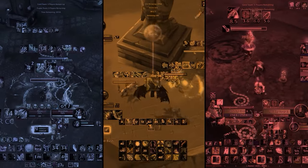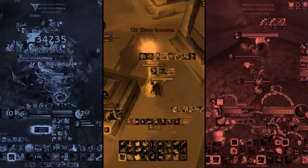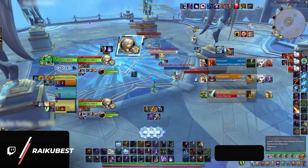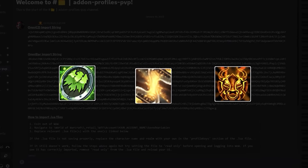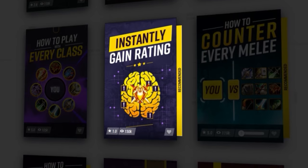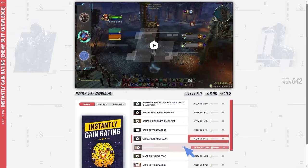Being able to instantly recognize how much damage reduction someone has is a fundamental skill you need to climb. Addons like BigDebuffs or FlyPlate Buffs can make it easier to spot when enemy players have defensives popped, and both are included in our PvP package on Discord. If you don't know what every major defensive looks like, chances are you are wasting damage and failing to open up kill windows with a simple swap.